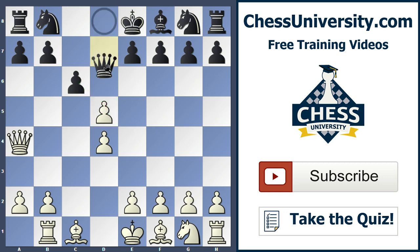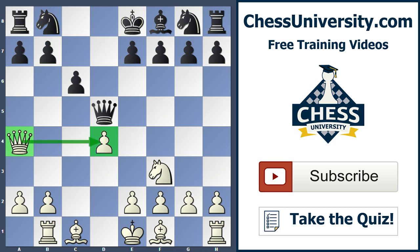The c-pawn can't take on d5 because it's pinned by the queen. So the common move is Queen takes d5. After Queen takes d5, there are a couple of good moves for white — you can play e3, or even pawn to f3 preparing e4. But the easiest, most straightforward approach is simply Knight f3, developing another piece while protecting the d-pawn and freeing our queen, which was tied down to the defense of that pawn.